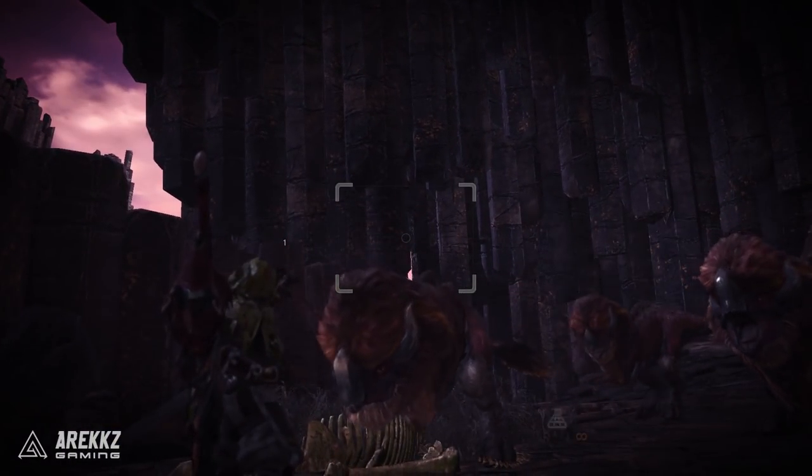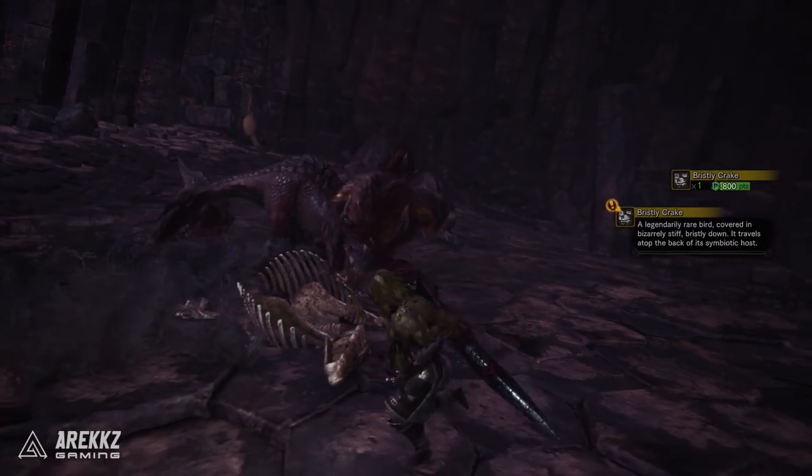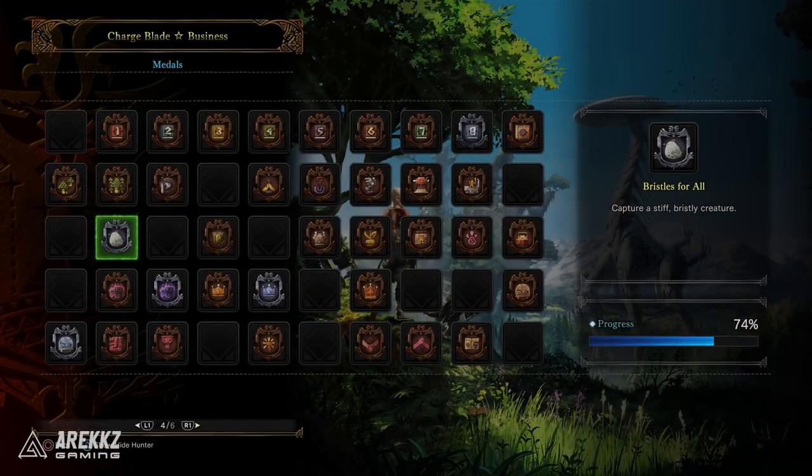Find a group of Gastrodos, put on your mantle, and walk up to them. If you see the bird on their back, catch it with your net. In Elder's Recess they can be found in area 5 and also in area 11 by the lava. If it doesn't spawn, simply leave the map, reload, and try again. In the Rotten Vale it can also show up on the back of a Mosswine.